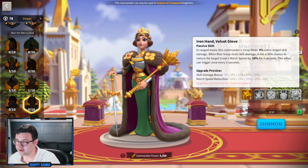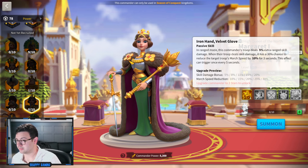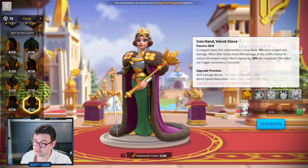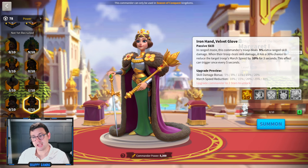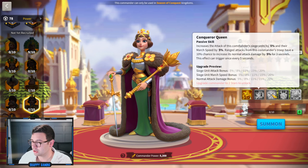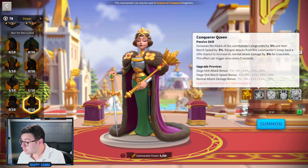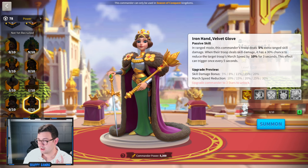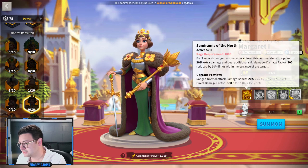In ranged mode, this commander's troops deal 5% up to 20% extra ranged skill damage. When their troop deals skill damage, it has a 30% chance to reduce the target's march speed by 30% for three seconds — this effect can trigger once every five seconds. This is a big deal because as a ranged attacker, if enemies cannot escape your circle of death, you're going to be dealing a lot more damage. This skill really makes Margaret much more viable than the others. Between the normal attack damage bonus and the slowing, this is going to be huge.